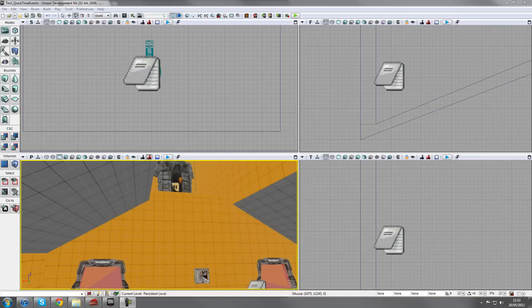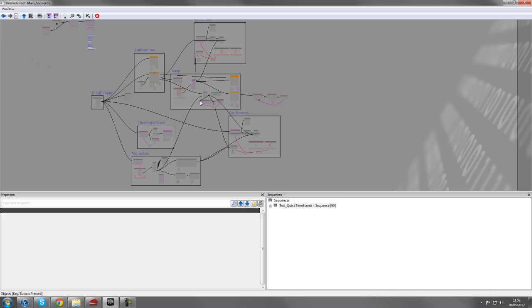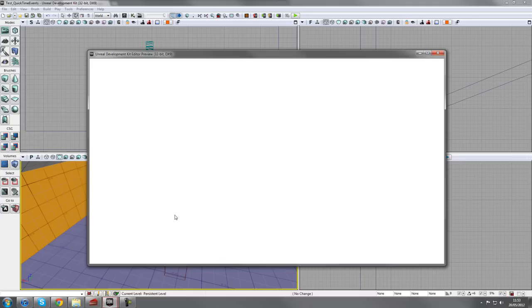Hey guys, welcome back. We're going to tackle quick time events today - it's something you don't usually see inside of UDK. Theoretically it's pretty simple to set up, though it does get complex at times. If I just drag this Kismet in, these are the kinds of things we'll be doing today. Most of these things you'll have already touched upon before; it's about piecing them together in a logical order.